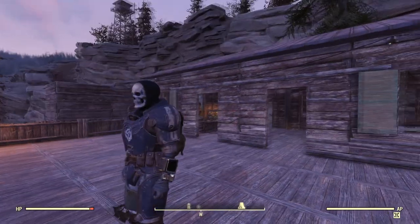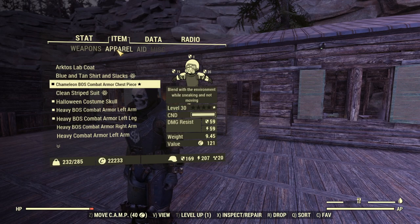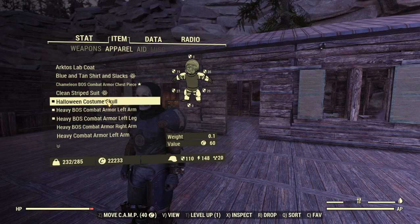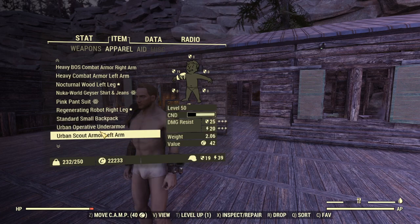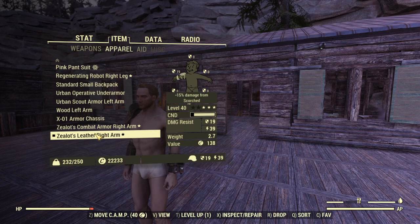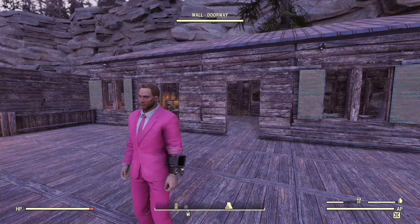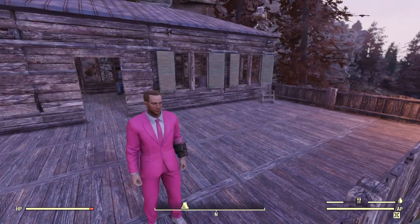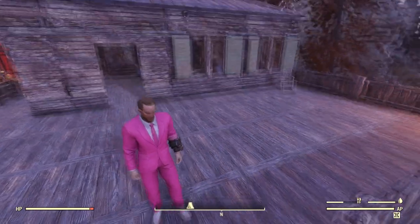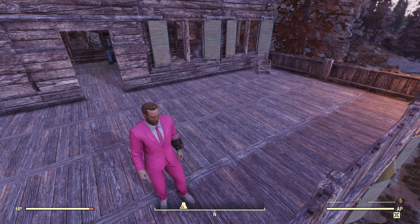We're going to have a little fashion show right here. Let me go into my inventory, and we're going to take off all of this stuff we've been wearing. Heck, I even forgot what my character looked like — it's been so long since I've seen his face. So he is in his skivvies, and we will take everything off and then we will put on the pink pantsuit. And I gotta say, looking pretty good. I think that looks great — really, really good. I am quite pleased with the way that looks.